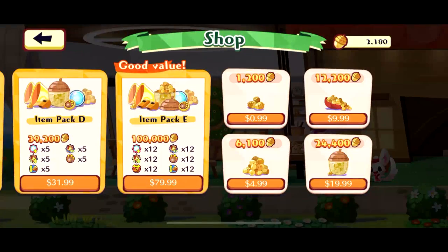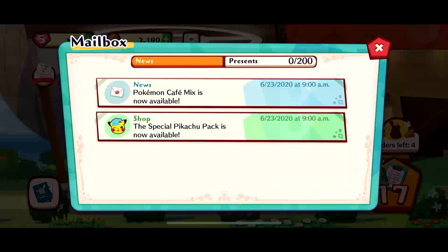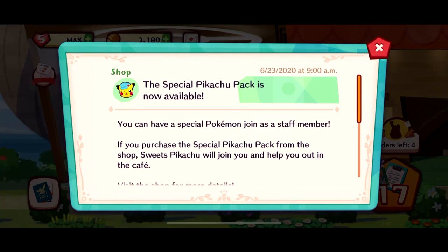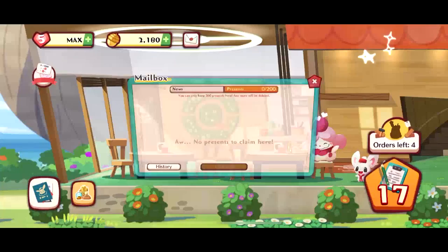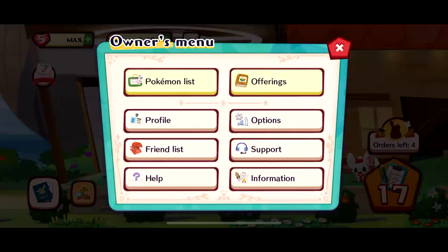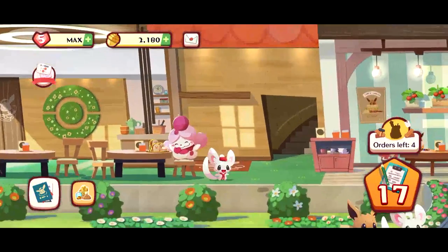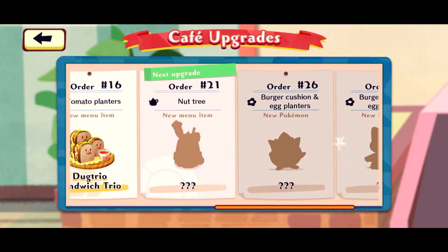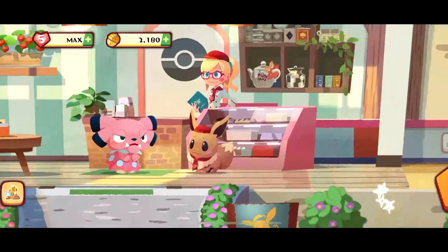If you download this game, keep one major thing in mind: you cannot transfer progress between the Switch and your phone. You can transfer it between Switch IDs or between two phones, but you cannot move your save data from your Switch to your phone and vice versa. I definitely figured that out the hard way — I was playing on my Switch and decided I'd rather play on my phone, and obviously that transfer wasn't an option.